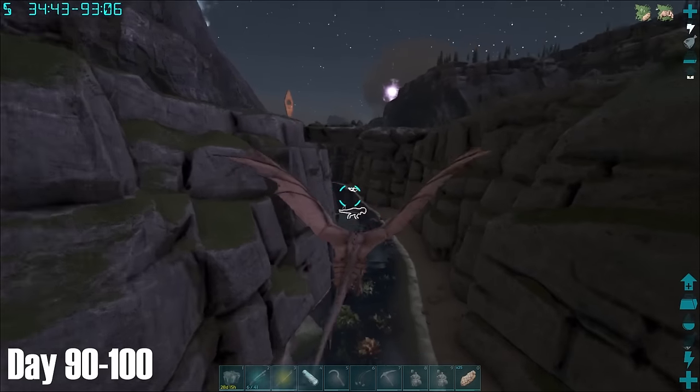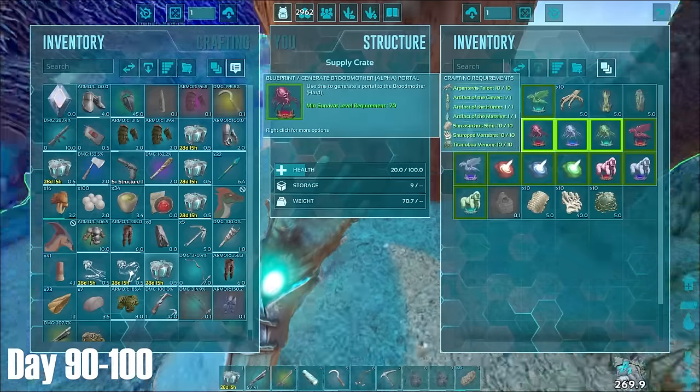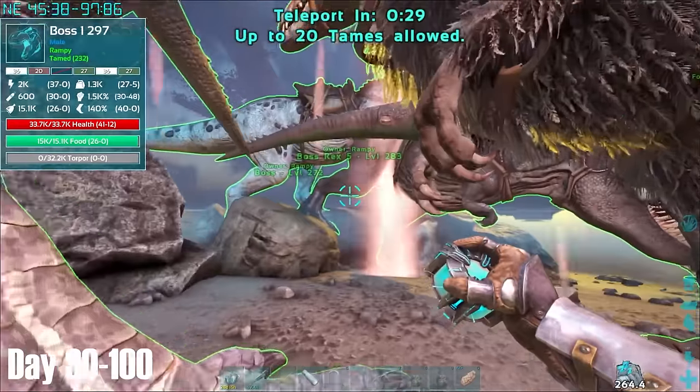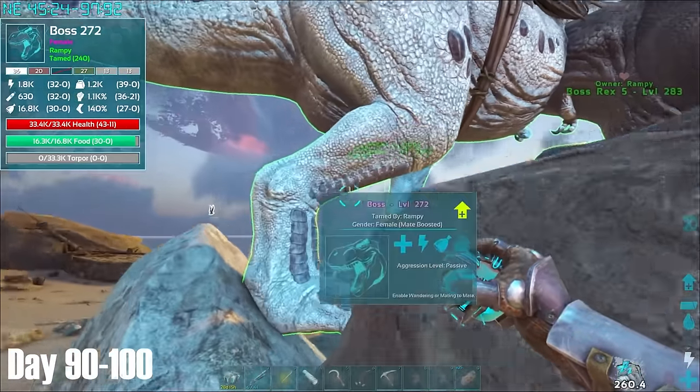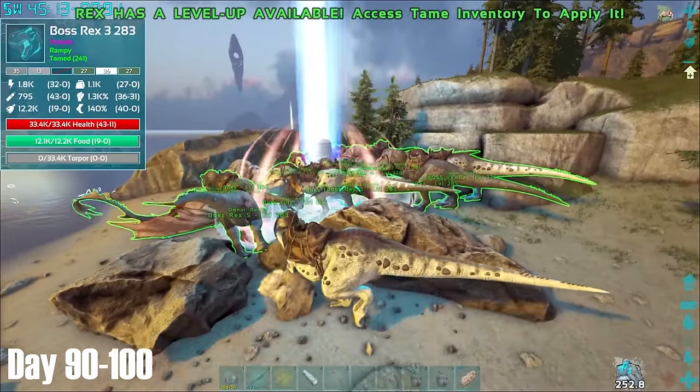This time we weren't missing anything, and as I activated the arena and brought what I thought were the final Rexes into the circle, we prepared to fight the Alpha Broodmother. The Broodmother is best on multiplayer with Megatheriums due to the buff they get from killing the spiders, however when you're solo Rexes are your best bet.